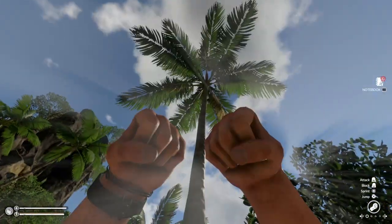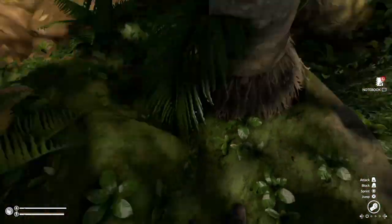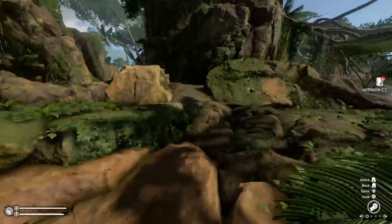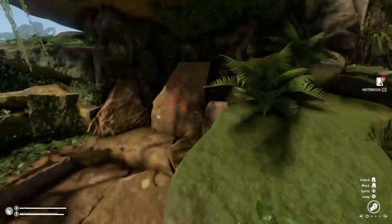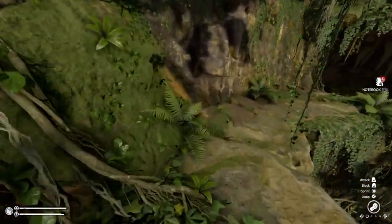As you can see, it doesn't have any coconuts right now, but there will always be one coconut on the ground next to the tree — that was the case for me. That's the first location where you can find them, so come back every day and just check if there are any.